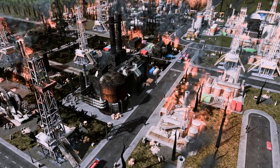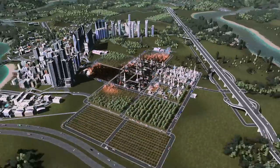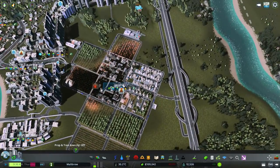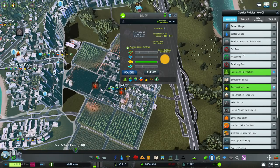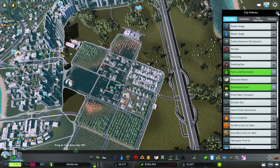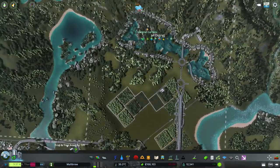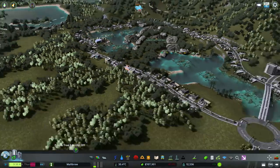I can hear the buildings falling down. What a place to have a fire — that is a pretty bad place to have fire. In Jojo Oil policies, we should have smoke detector distribution to reduce the risk of fire. It's going to cost us some money, but they're both back. I think we're okay — everybody's okay again. Excellent.